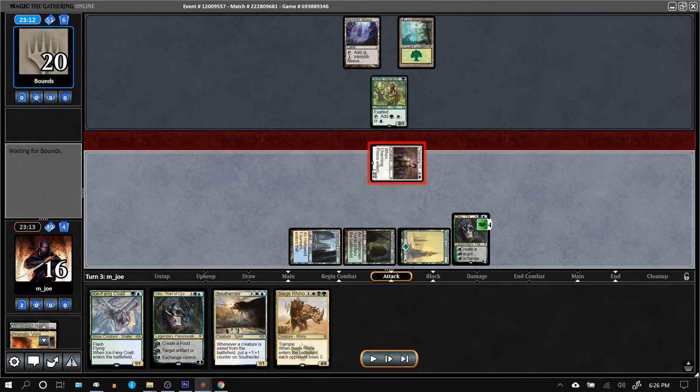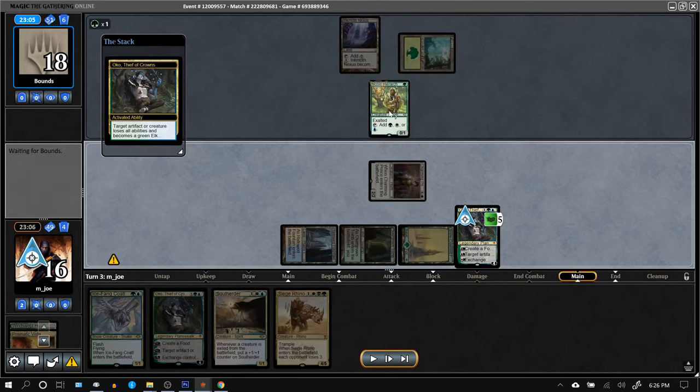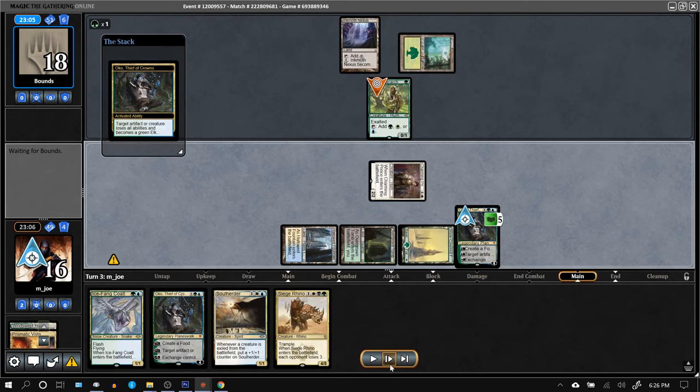Get in with the Charming Prince to see what the opponent wants to do. I wanted to turn the Hierarch into a 3/3, take them off blue mana if possible, and deny extra green mana so they can't play a bunch of pump spells.